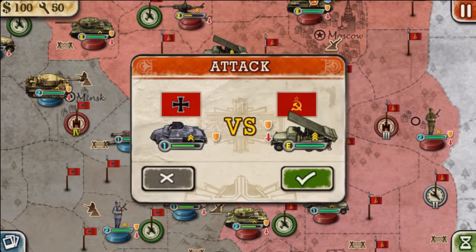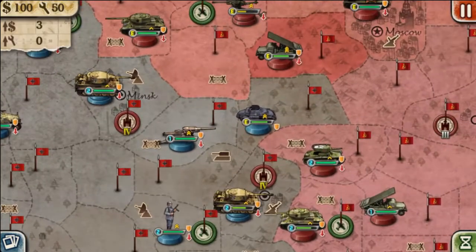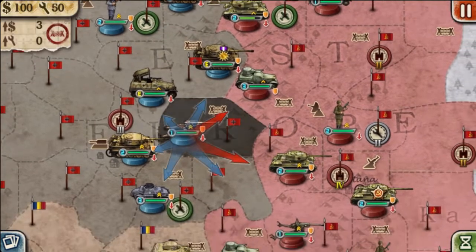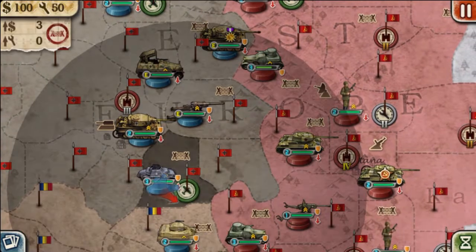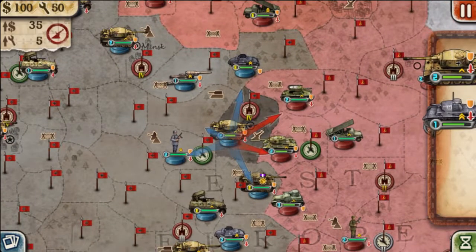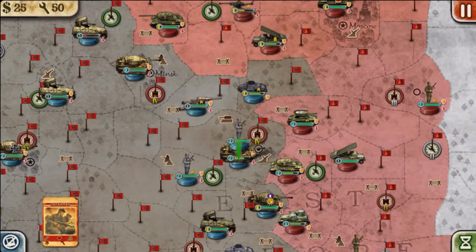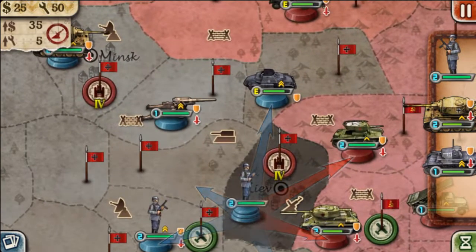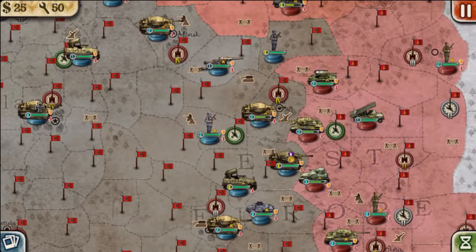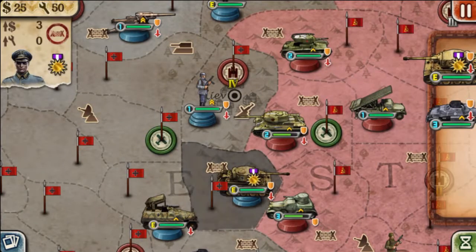We are going to attack this rocket launcher a little bit — we want to weaken it because it can also attack our forces in Kiev. We're going to use this artillery and bombard that armored car, move a unit up to tank some hits for the artillery. Then we'll leave these guys in Kiev and buy an infantry unit, moving it up to attack that rocket launcher and weaken it a little more so it won't deal as much damage.